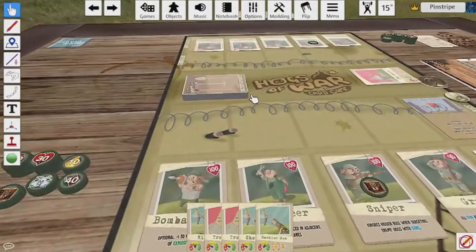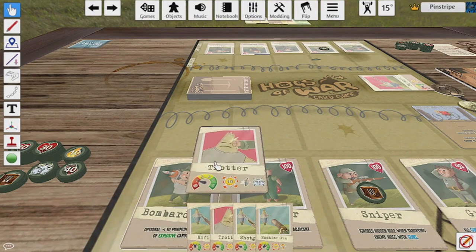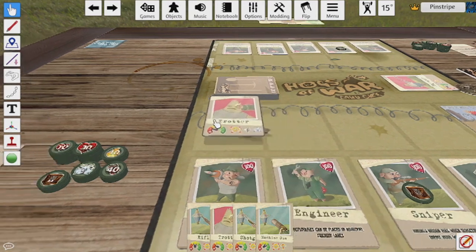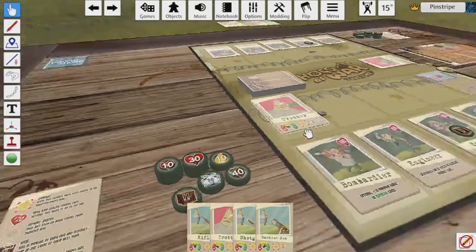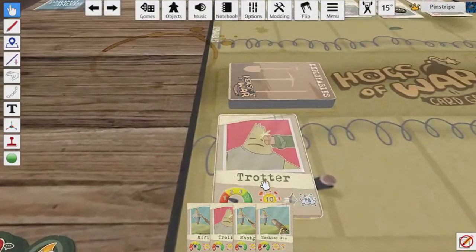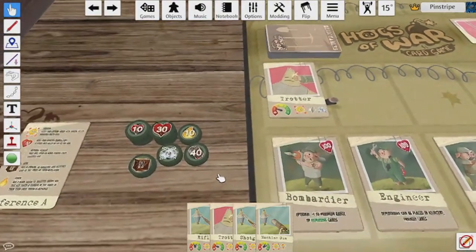When you use a supply card, all the effects listed on the card itself are applied immediately and the card is discarded into a separate pile. To play a weapon card, you simply declare the target by choosing an enemy pig that is within the specified range mentioned a moment ago, apply any damage tokens and status effects that are listed on the weapon card, and then discard it.